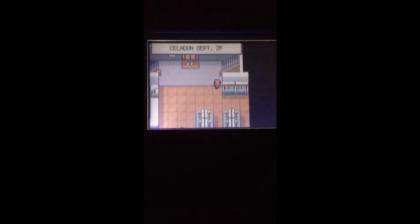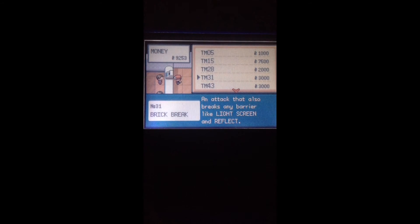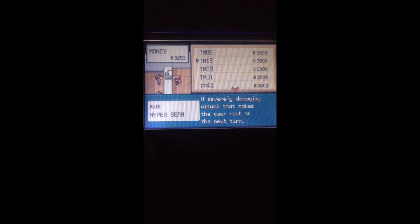I'm going to go back to the second floor because they have maybe a TM or two that I might want. I know they sell TMs right here. So we've got Roar, Hyper Beam, Dig, Brick Break — I already got a Brick Break. Secret Power — I already got that too. We'll just leave it alone for now.